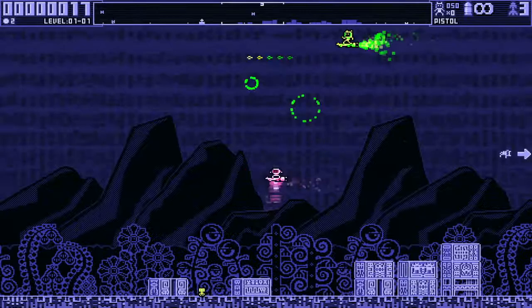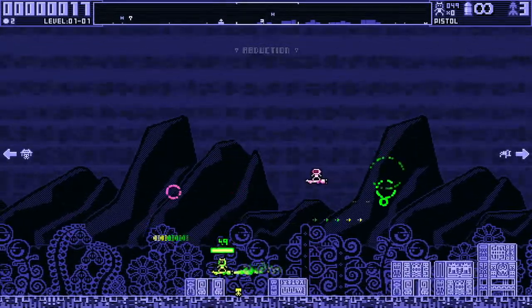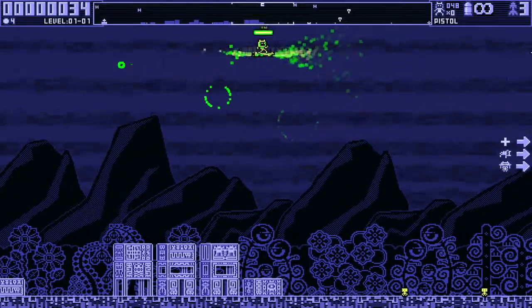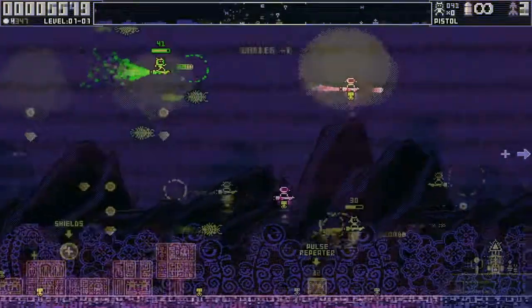With Jetboard Joust, you have to fly around, shoot as much as you can, and prevent the enemies from capturing the humans down at the bottom. To do that, you just need to go very fast and go completely crazy. If you've got a really good itchy trigger finger, then you'll definitely be up for this game.